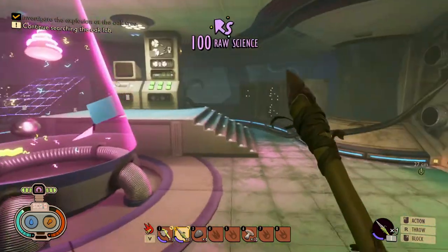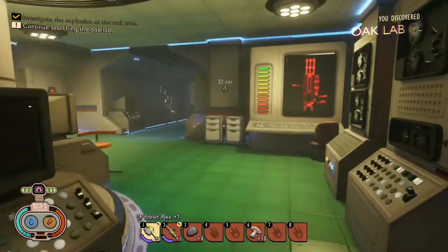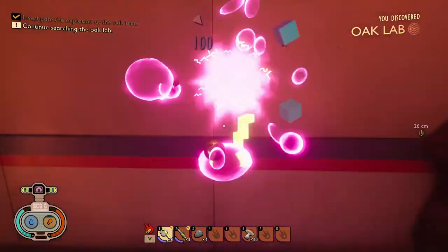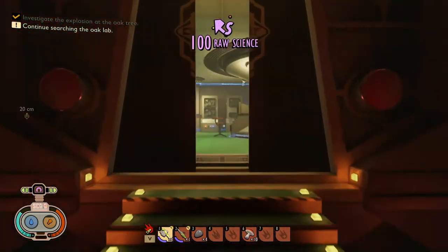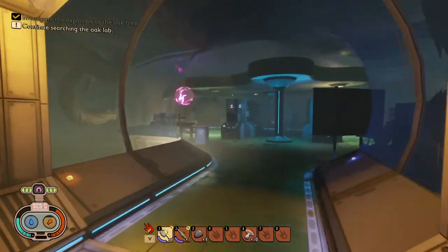There we go — we killed him. We get raw science from that. And then the other guy over here is Burgle, you can get to him, but first we get some more raw science — there's raw science over here too.